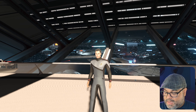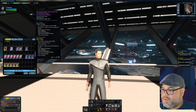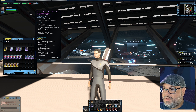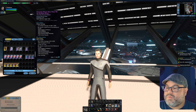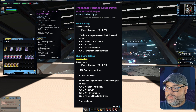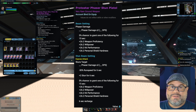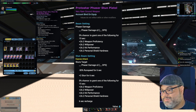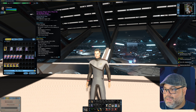So that is the High Density Beam Rifle. Let's go ahead and take a look at the Phaser Stun Pistol — the Protostar-specific phaser stun pistol. It's basically a regular phaser weapon, nothing super huge to write home about. It has that mechanic where you get a 5% chance to grant one of the following abilities, but again it's just a 5% chance — it might not pop off, and even if it does, you won't be able to pick what it does. Not anything too exciting, but it's kind of neat looking as well.